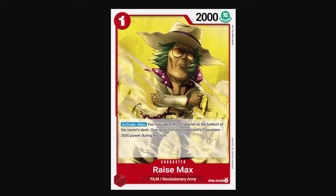Raise Max is a 1-Don card that on activate main, you can return this character to the bottom of its owner's deck and then give up to one of your opponent's characters minus 3k during this turn. So pretty much a death sentence on anything he targets — anything you give minus 3k, when you attack into it, they're probably going to expend too many defenses to defend it, so they usually just let it go. You can think of Raise Max as like a pseudo removal card, because you do need something else to attack into the target that you give minus 3k to.